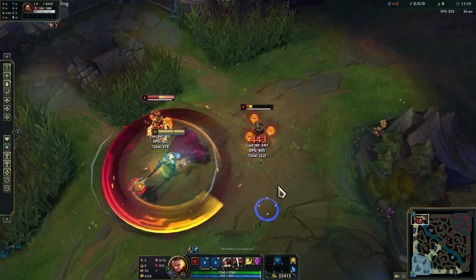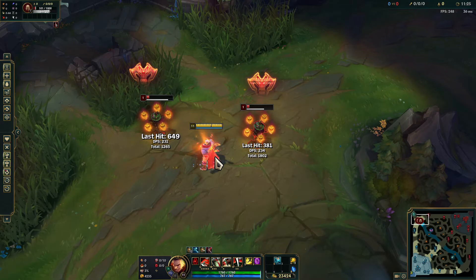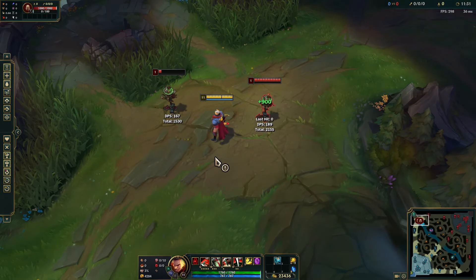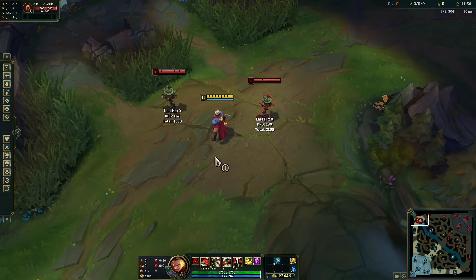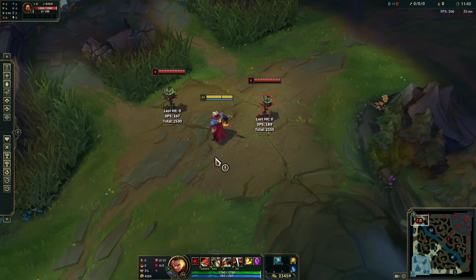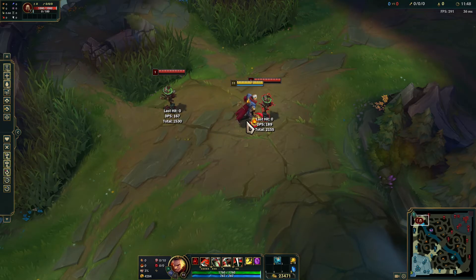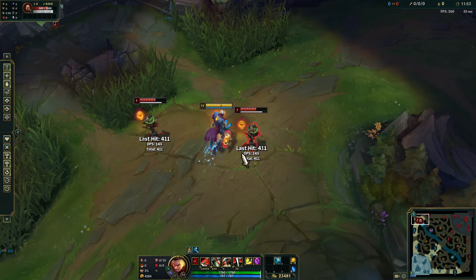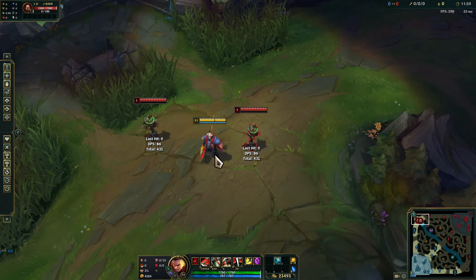You can go WQ animation cancel and you'll still be able to get the Stridebreaker off. As mentioned, Galeforce and Prowler's Claw are not advantageous for Darius to build both stat-wise and in terms of mechanics — Galeforce when activated will lock Darius out of his abilities, and Prowler's Claw puts Darius too close to the enemy to make getting his bleed stack off and his heal from his Q worth it, let alone the fact that it grants neither attack speed nor any defensive stats.